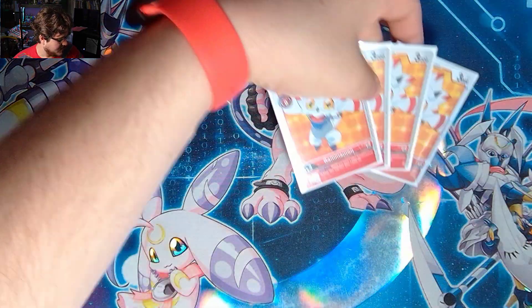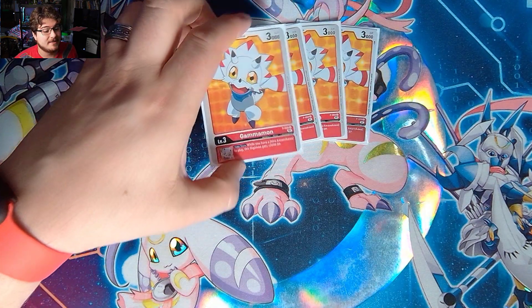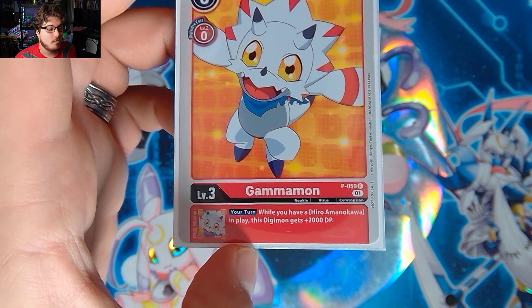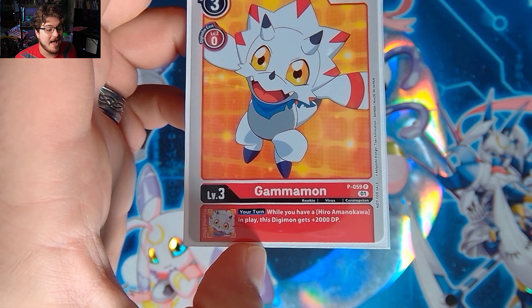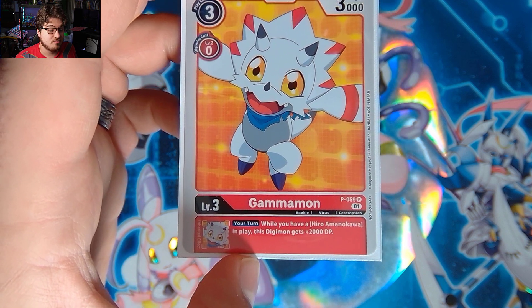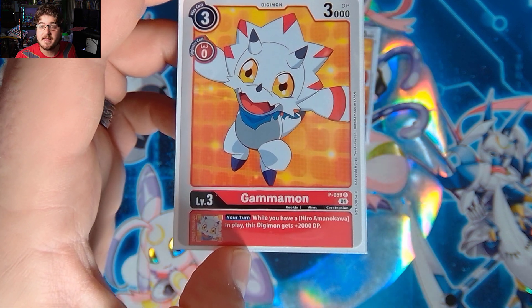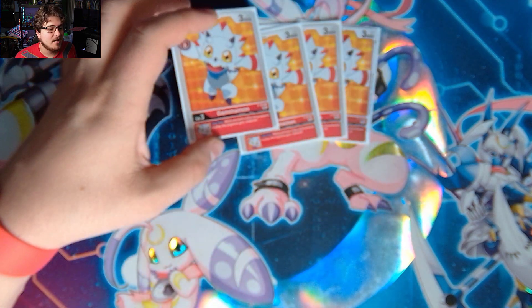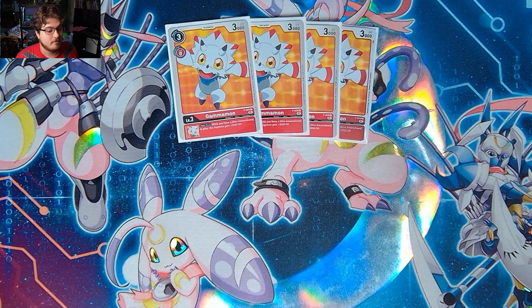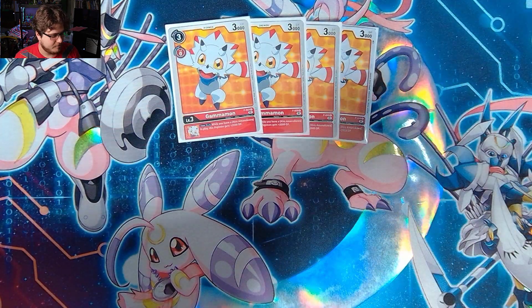Next we have four of Promo Gammamon — this is BT-059 Promo. While you have a Hero in play, this Digimon gets plus 2,000 DP. This is really nice because we need that power boost. He is a vanilla but hitting magic numbers is very important in this deck.